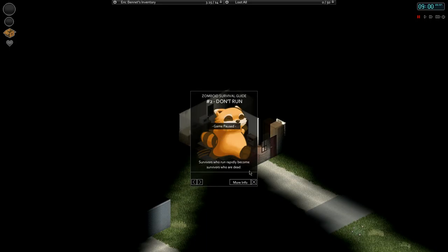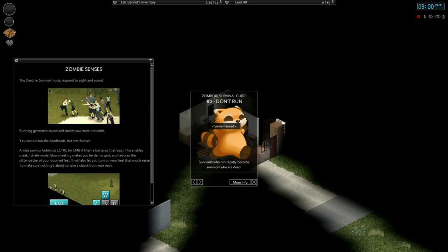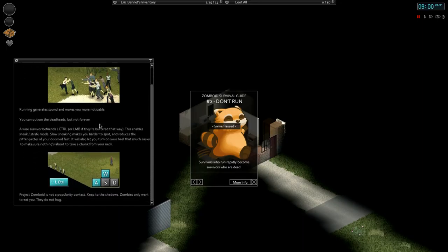Don't run. Zombie senses - the dead will respond to sight and sound. Running generates sound and makes you more noticeable. You can outrun zombies but not forever. Left control or left mouse button enables sneak/strafe mode - slow sneaking makes you harder to spot and reduces noise. It also lets you turn on your heel to make sure nothing's about to take a chunk from your neck. Zombies only want to eat you.